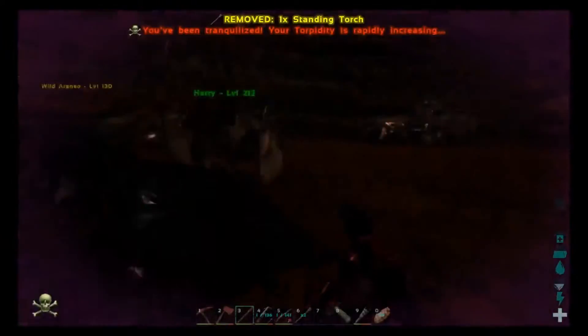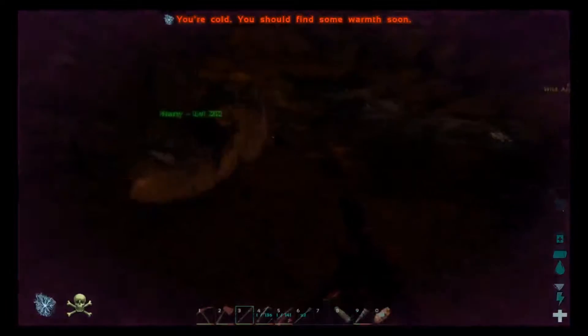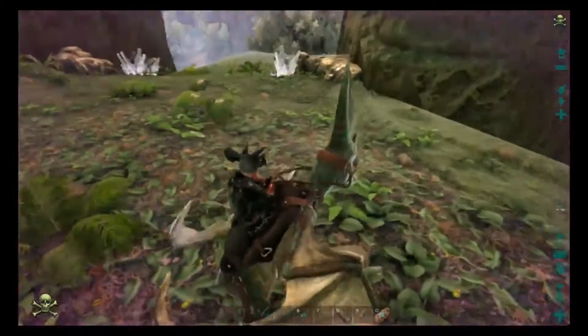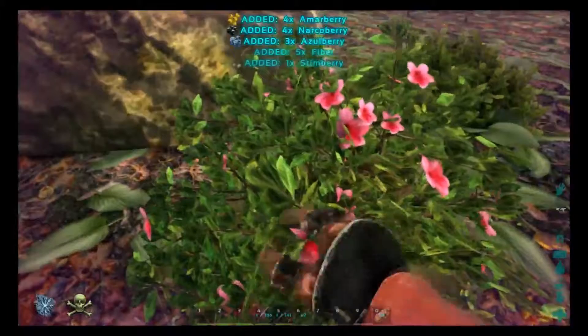It gets a little bit dark but you can see the ground. I can't get my bird. Oh my gosh, I'm going to pass out and die. Up, up, up, hurry before it does. My torpor is going up — I might just pass out here. Okay, that was unexpected. I was hoping to be able to go down there and place the torch so we can actually see. We're going to wait until the torpor goes down. Let's do this. Watch me get attacked and killed up here now. Oh, and I passed out anyways.